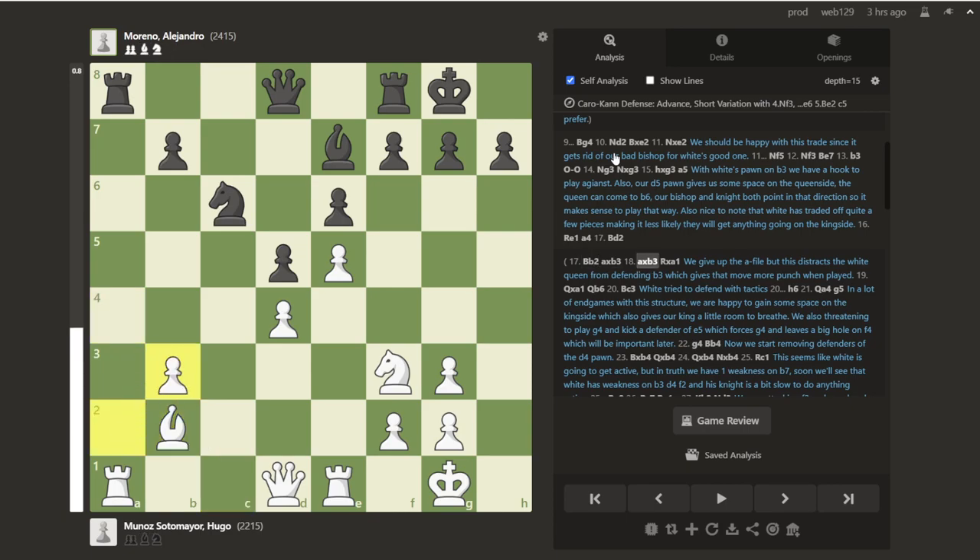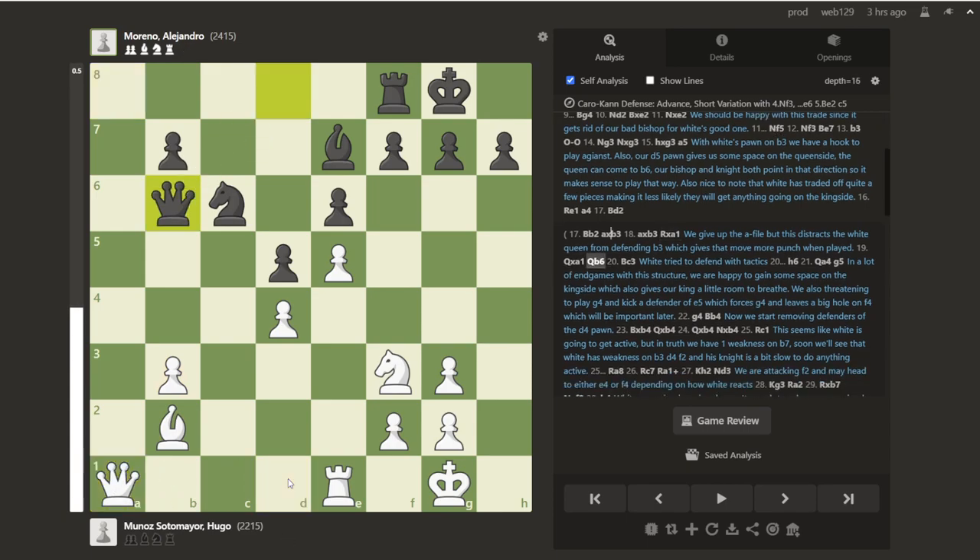I looked at something like takes, takes. Here we give up the a-file potentially, because this means that when we bring the queen out, we're hitting b3 already. Bishop c3, which is defending the pawn with tactics — the idea is that we take this guy, you play here, we gotta move out of the way, and then you go take, and then white has some active pieces. So here black takes a moment to play h6, giving him some space on the kingside. And I noticed that in a lot of variations, this idea of playing h6 and then g5 threatening g4 comes up a lot. This is an idea to put away in your bank.